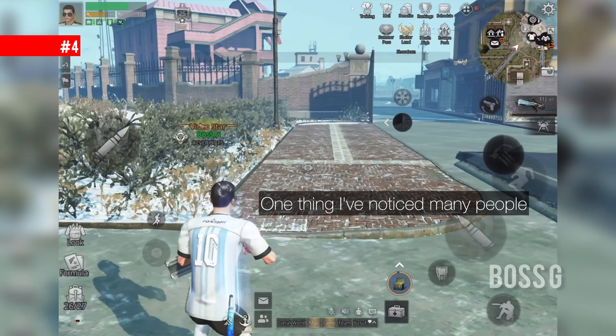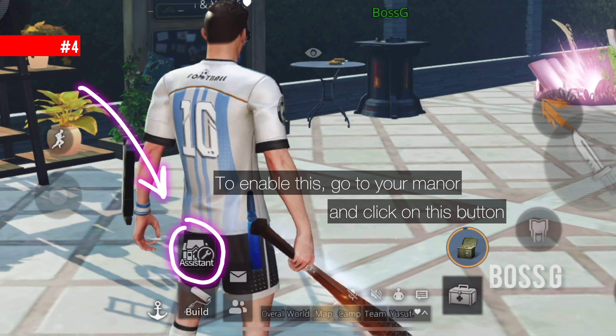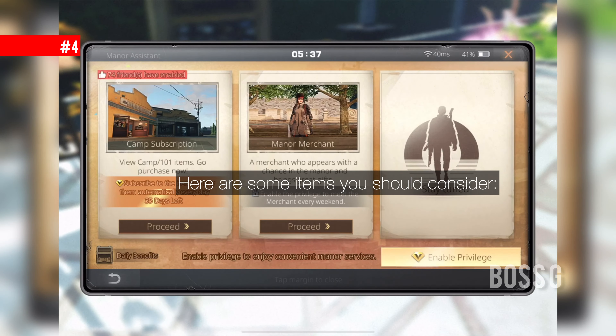One thing many people forget is the camp subscription. To enable this, go to your mana and click on this button. Here are some items you might want to consider.